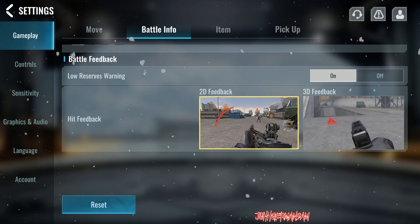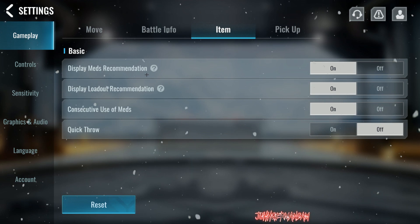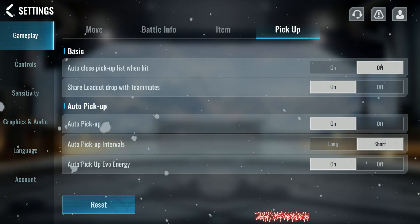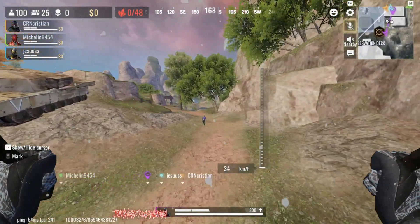Hit feedback: I have 3D feedback on. It's really up to you — I prefer 3D, some people like 2D. Under the item tab, display meds: on, on, on, and then off. Pickup settings: off, on, on, short, and on.